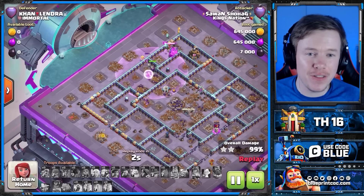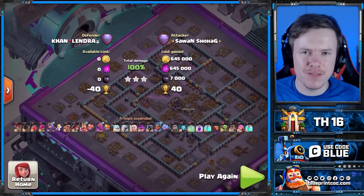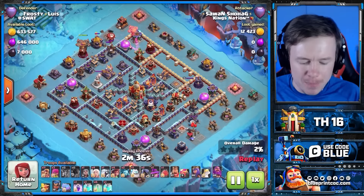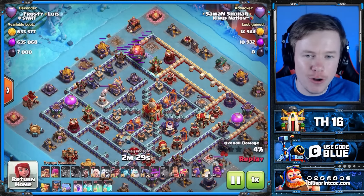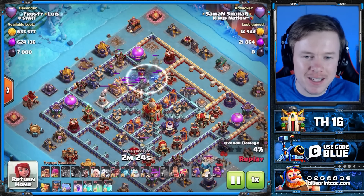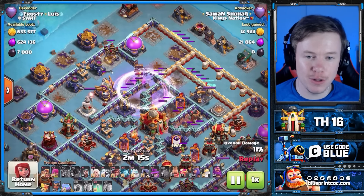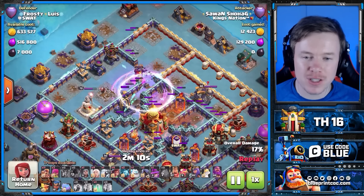I wouldn't recommend not using the Warden with the Blimp — you're definitely not going to triple more often if you make that mistake — but it's still possible, which is remarkable. Now, every attack in today's video features three Single Infernos. Single Infernos are actually terrible for an army with four Root Riders and a Titan that relies on heroes. If it were three Multi Infernos, Sarwan would be wrecking these bases even more. With Root Riders being powerful, you'll see a lot of Single Infernos in the meta, so if you're running into Multi Infernos, this strategy gets even stronger.